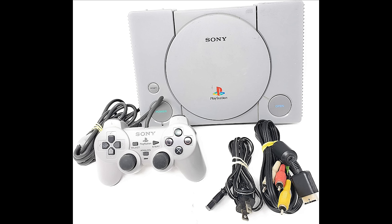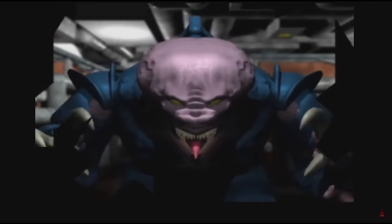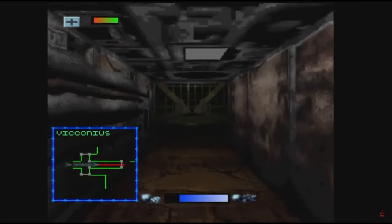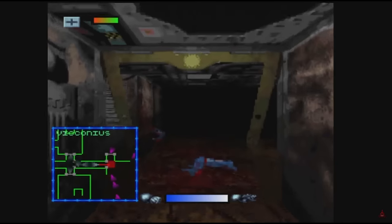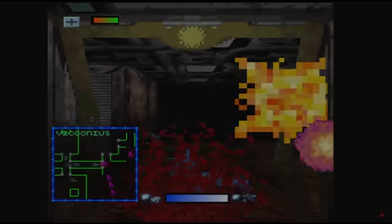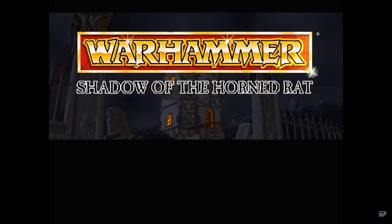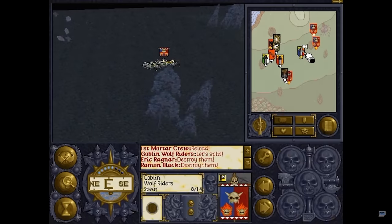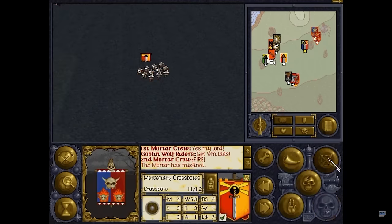Technology jumped on again and by 1995 we had Space Hulk: Vengeance of the Blood Angels, published by EA and later ported to PlayStation, Sega Saturn and Microsoft Windows. A sequel to the 1993 version, it combined first-person shooter gameplay with real-time tactics elements. This is the start of the true golden age of 90s Warhammer games. Warhammer: Shadow of the Horned Rat was released by Mindscape Games in November 1995 for Windows and the following year on PlayStation, where players manage mercenaries stopping a plot by the evil Skaven. It won runner-up for strategy game of the year, only losing to Command and Conquer.